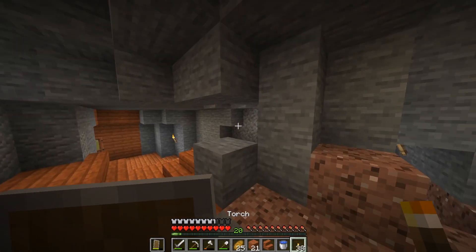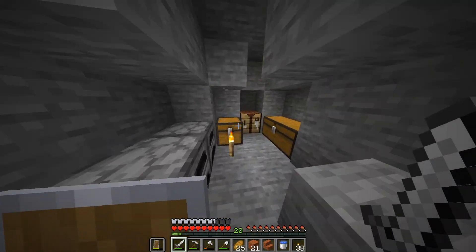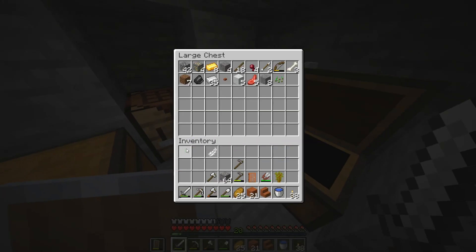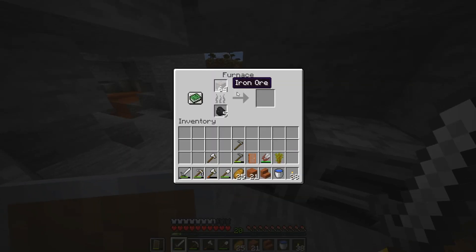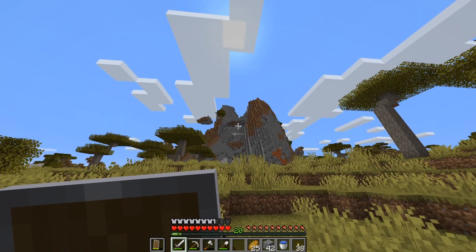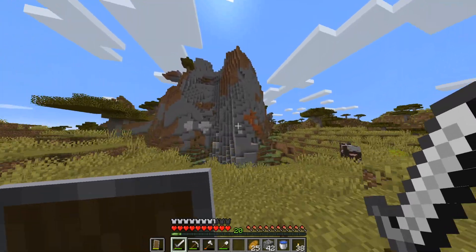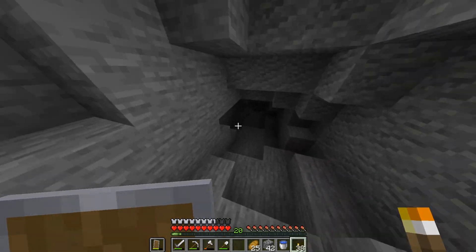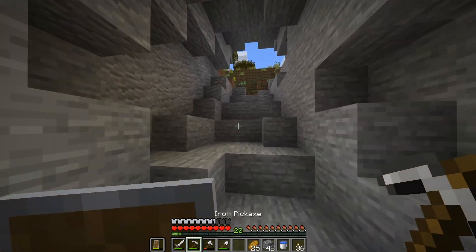For this episode I'm actually thinking about us going down and mining a little bit because I could use some more materials, to be honest. I'm gonna start off melting a lot of this iron right here. You see that hole up there? We could definitely make that into a huge watchtower with a huge glass pattern and have a nice window so we can look down on everything below us. Definitely thinking about doing that. Let's go on this mining adventure.